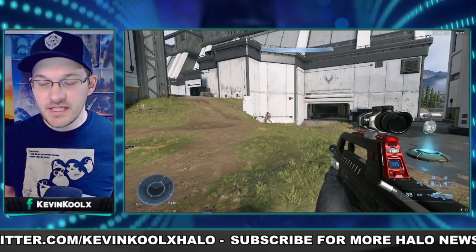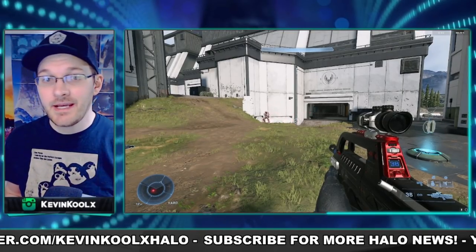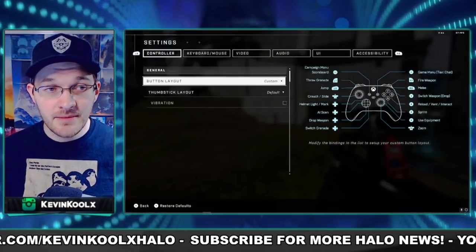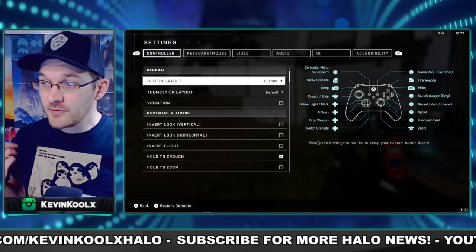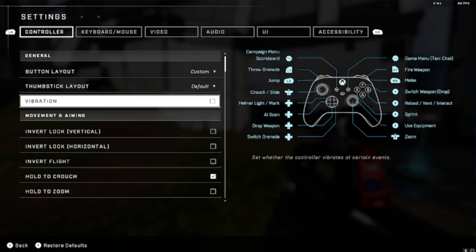A very important thing in any shooter is to understand your settings — your controller, mouse, keyboard, and video settings. These are extremely important to get down properly. For button layout, I would not go with the default layout as it's very similar to Call of Duty. You want to try to keep your thumbs on the sticks as much as possible, and the default layout really makes you take them off a lot.